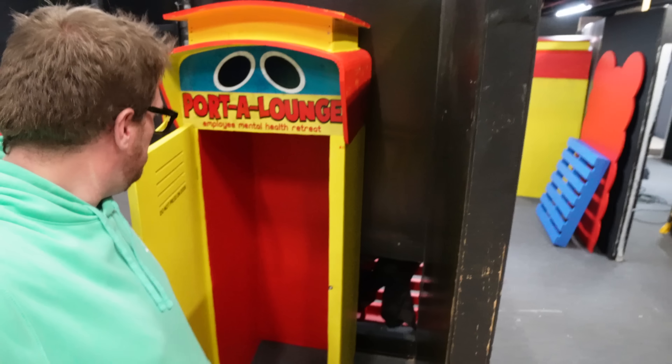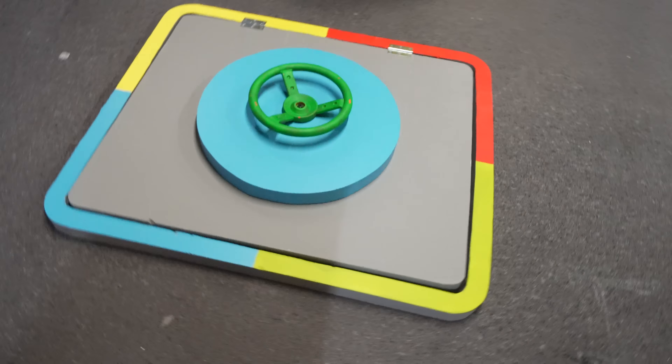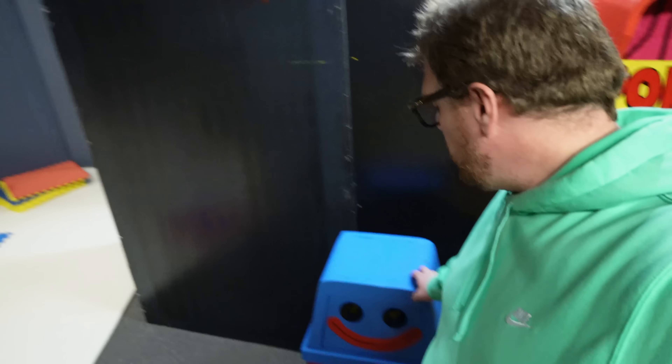Then we have the porta potties — they open up so you can hide, get right in there, squeeze down low, and we can close it. Someone's out there watching us — that looks so cool! Next, we made the hatch — where you drop down into the hole. Check these out — they actually open once they're in place. Boom, super cool!